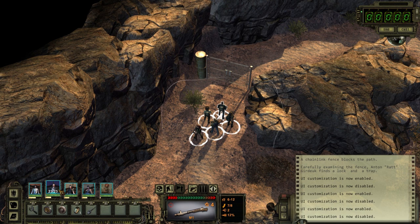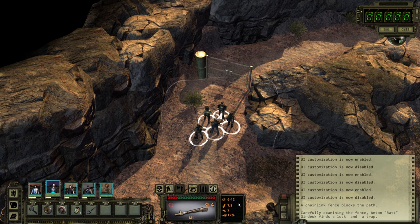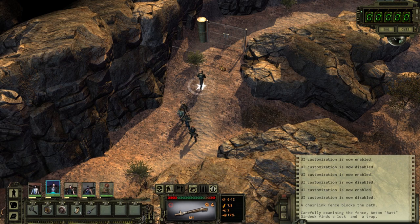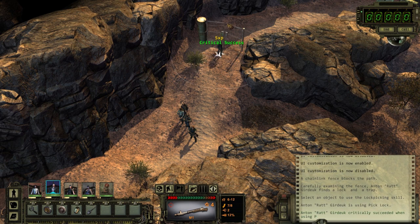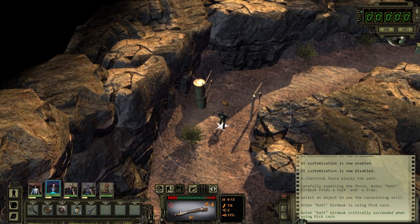Alright, so I have primary control of Anton. Use perception - finds a lock and a trap. Alright, so we're actually going to move the folks back and just grab Anton by himself. He's going to go up here and lockpick this thing. Anytime you're using a skill, you'll see you've got a critical success. You can see how quickly it was going through - that's because he has relatively high skill against that target. If it's tougher, your skill usage will take longer.